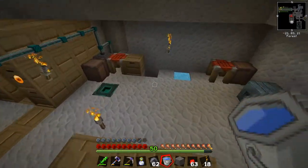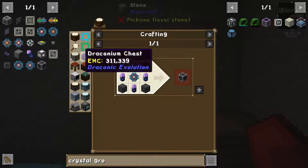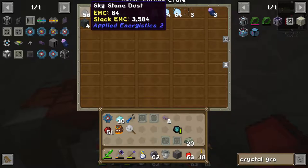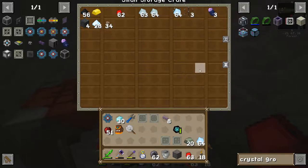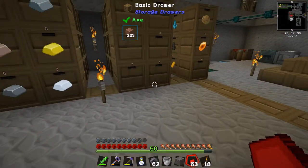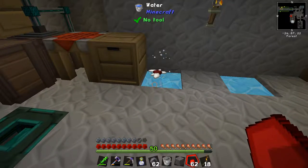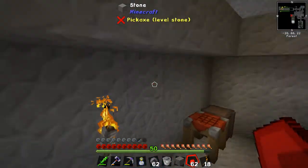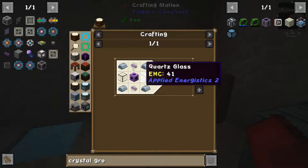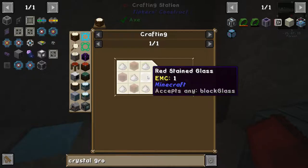We have plenty of charged nether quartz, so at least we can make more of these easily and on camera without boring everybody to death. What were we making? Charged certus quartz is nether quartz and redstone dust — just plain redstone. Charged certus quartz, quartz, and nether quartz — we've actually got a lot of thanks to something that produces nether quartz not in the Nether. That quartz glass — yes, it is quartz and glass.